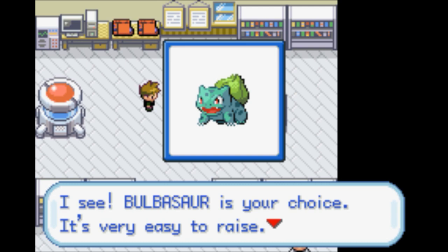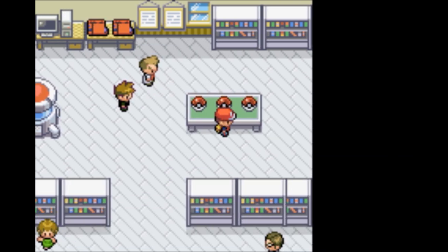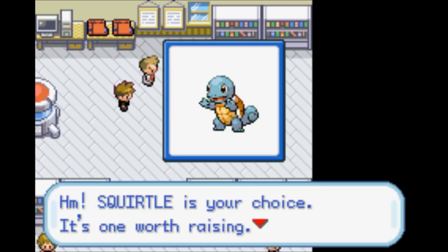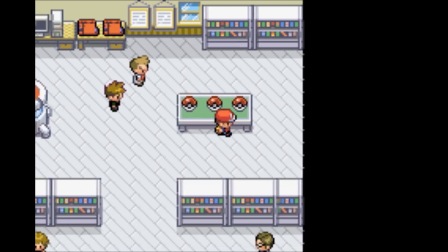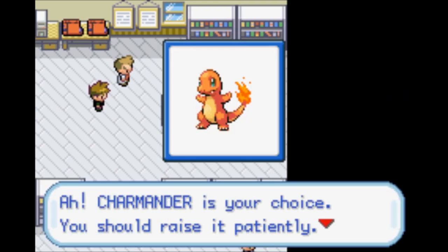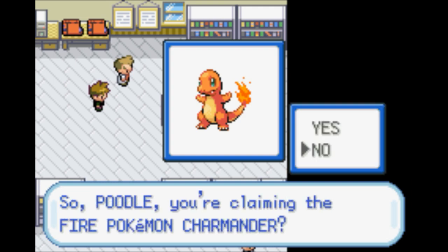We have Bulbasaur - very easy to raise, the grass Pokemon. We have Squirtle - the water Pokemon, one worth raising. And we have Charmander - the fire Pokemon, you should raise it patiently. We're not going with Bulbasaur, and we're not going with Charmander.